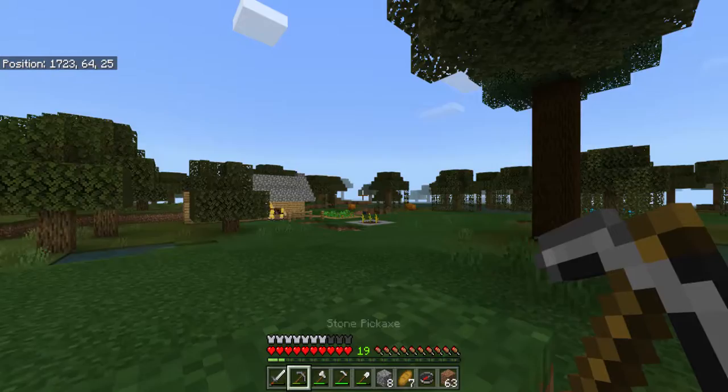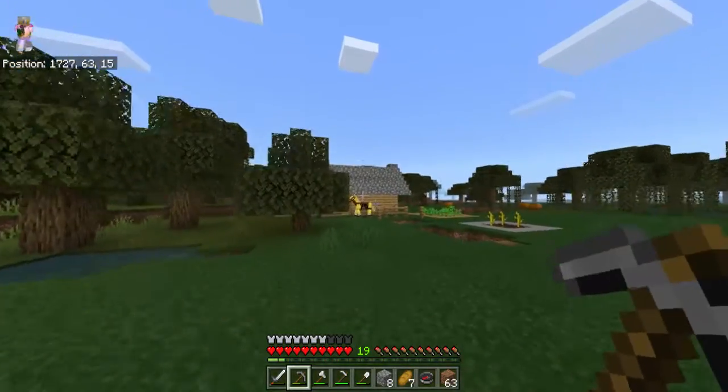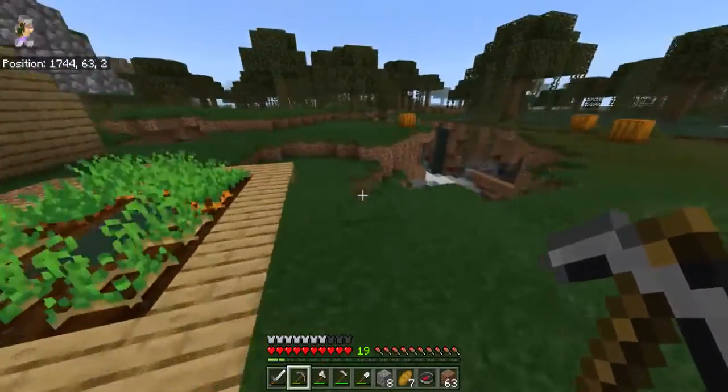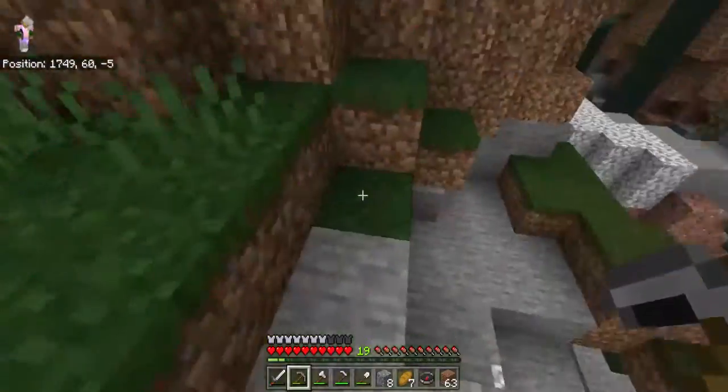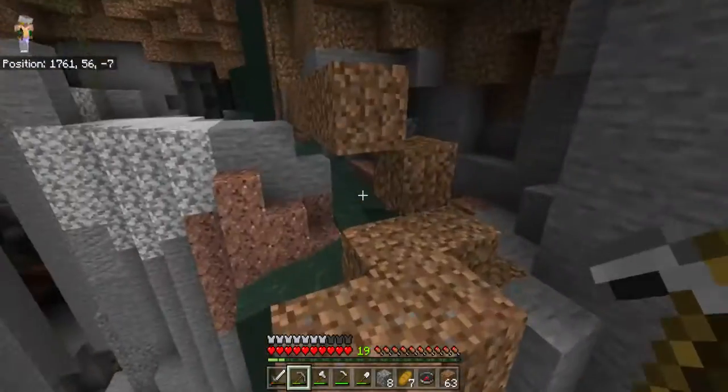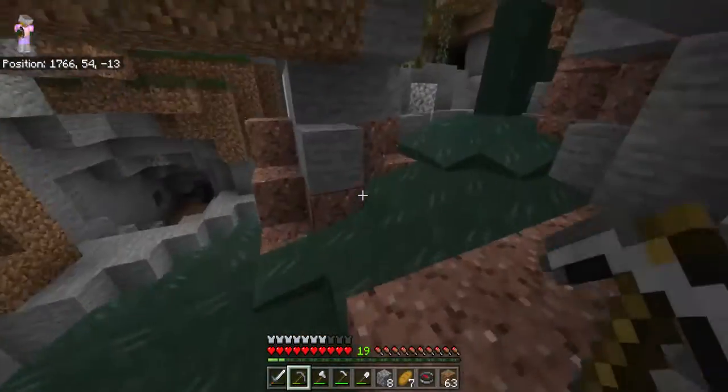I did everything else off camera — I did the roof off camera, I made my farms off camera. I kind of messed up with the mob spawner over here, so now I can only just get their items.